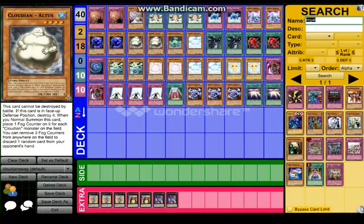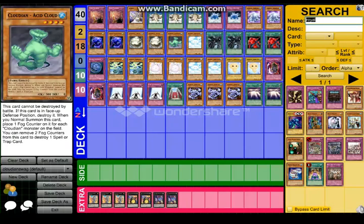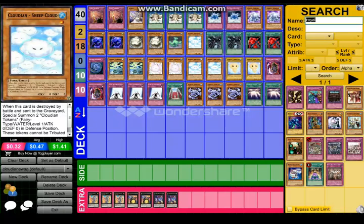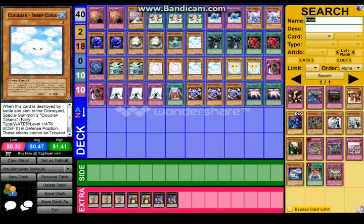And Atlas — he takes up most of the fog counters, but don't have too many of them because he's kind of eh. Same for Acid Cloud — Acid Cloud's alright, but it's just not something you would want as much. Sheep Cloud is a must-get. It's necessary if you want to win games. Make sure you have three Sheep Clouds, and make sure you have Cloudian Squall, because that will really help out with your fog counters and stuff.